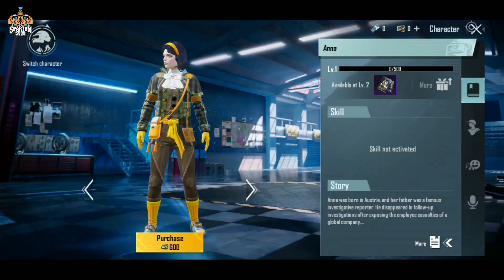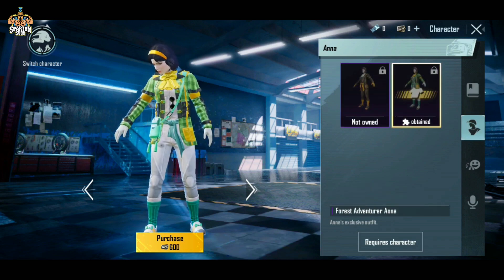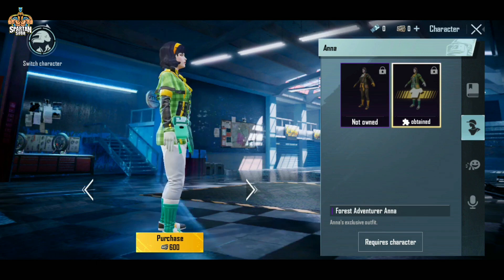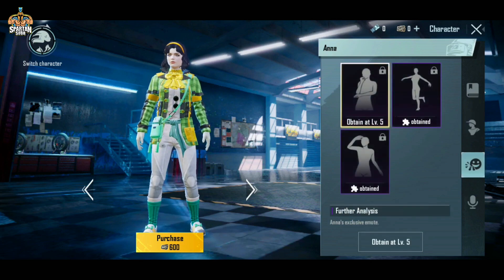So this was all the rewards. I am going to show you some outfits. The first outfit is Iceland Traveler, and then Forest Adventure. This outfit is very good. Comment on how you feel about this whole outfit. This outfit will not be leaked, but it is not very good — so comment on how you feel about this outfit.